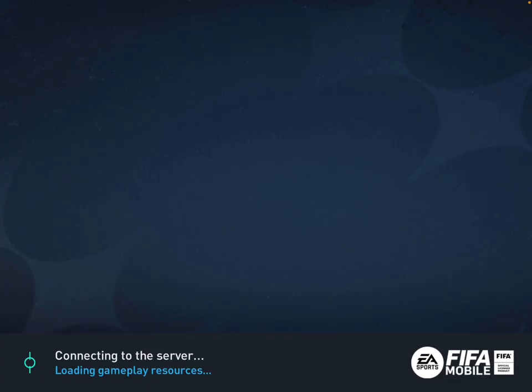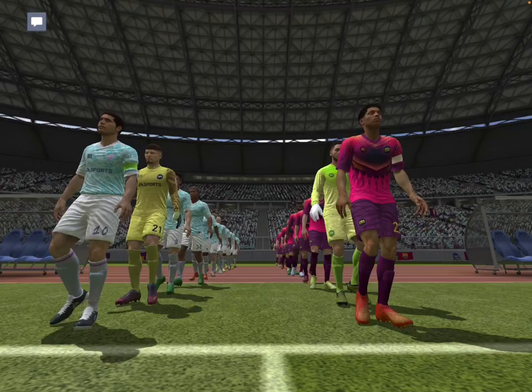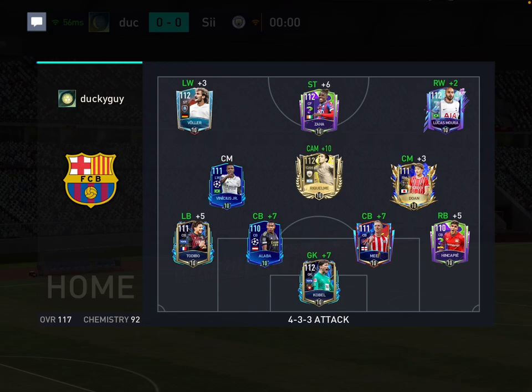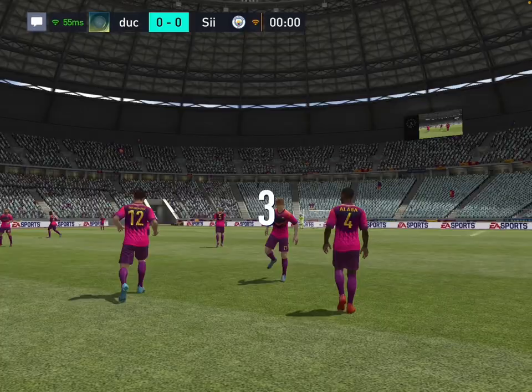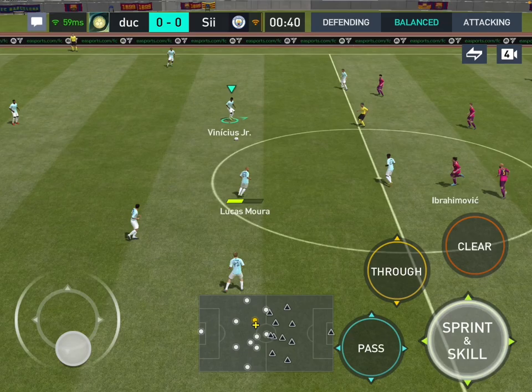His training boosts are dribbling. We found an opponent in head-to-head — good team, really good team to be honest. If he has a TOTS already I'm about to freak out. He's got the new Slater card — yeah, it's a pretty good team to be honest.